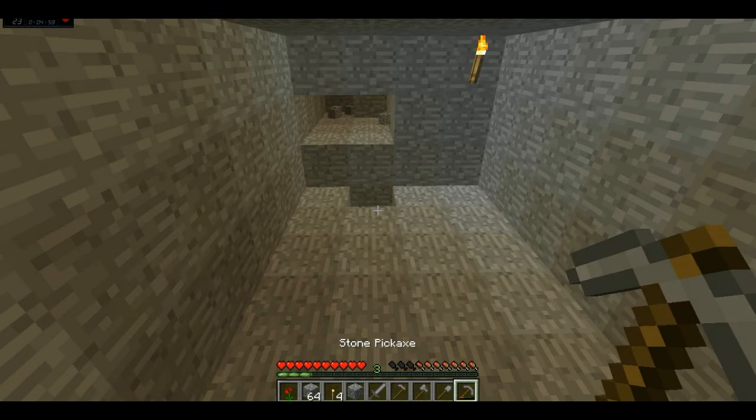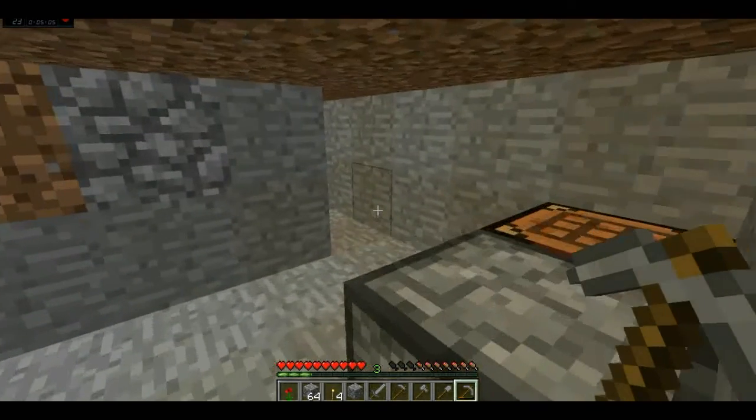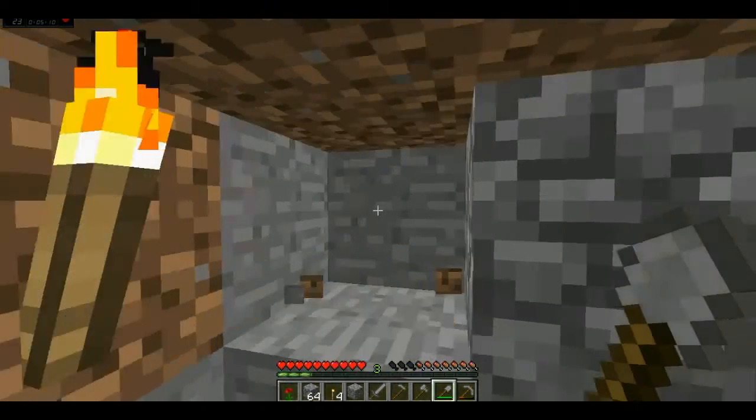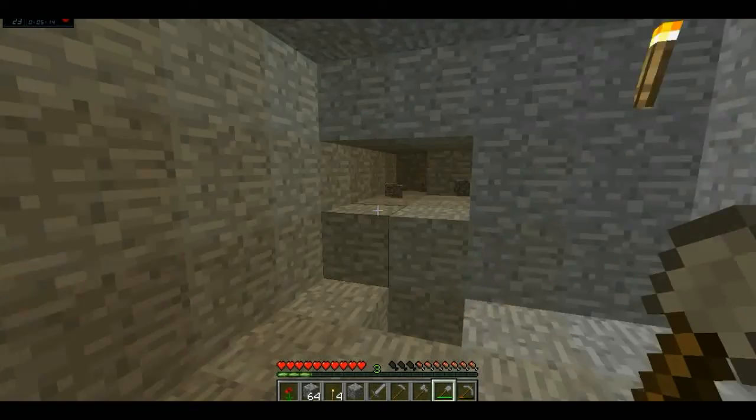I'll actually explain what each tool does. For pickaxes, it's good for mining cobblestone and into the earth, just like we've done here. For the shovel, it's nice for digging gravel and dirt — see how quickly it does the dirt. So dirt and gravel are really nice with the shovel, you can dig that really quickly.